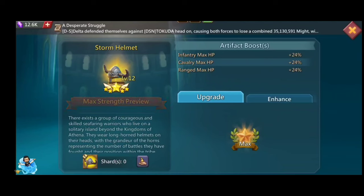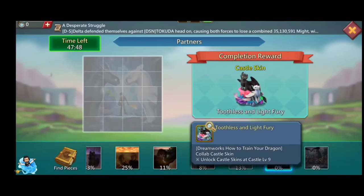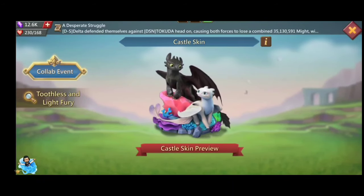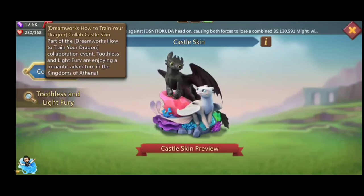There is also a new castle skin as a reward for completing the map in the How to Train Your Dragon collab event — Toothless and Light Fury. This castle skin is a limited-time edition, so there is only one chance to get it by doing this event. The animation and presentation of the new castle skin is really impressive.